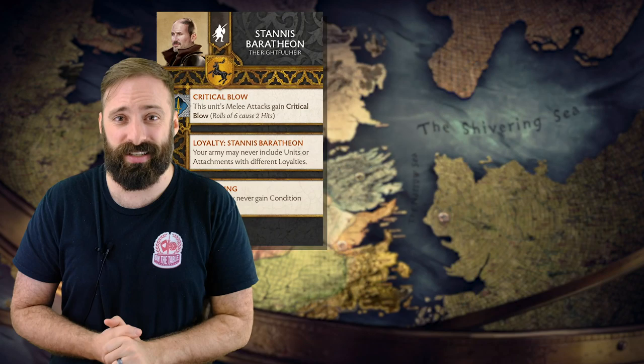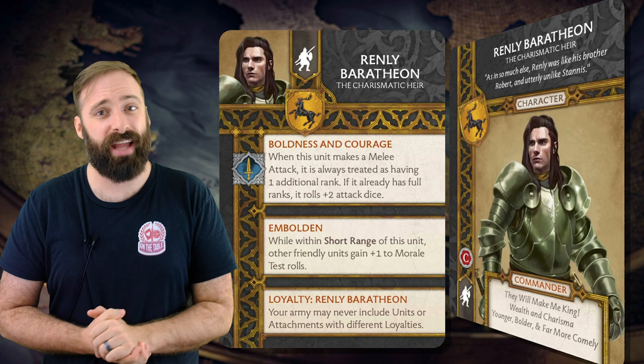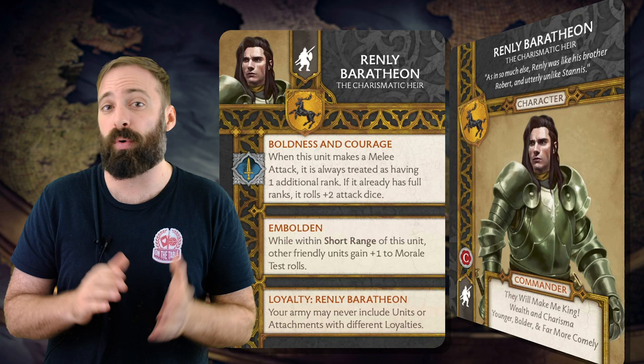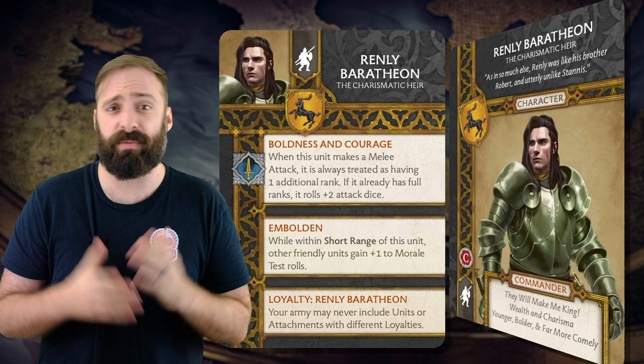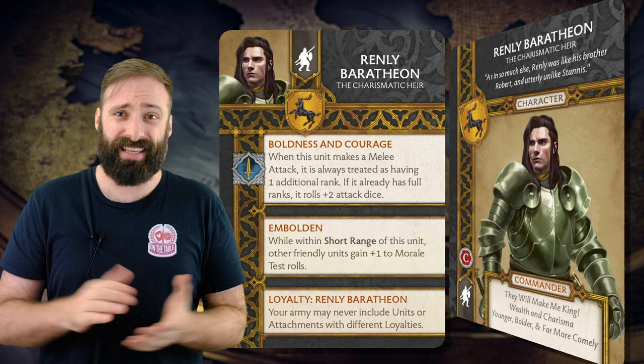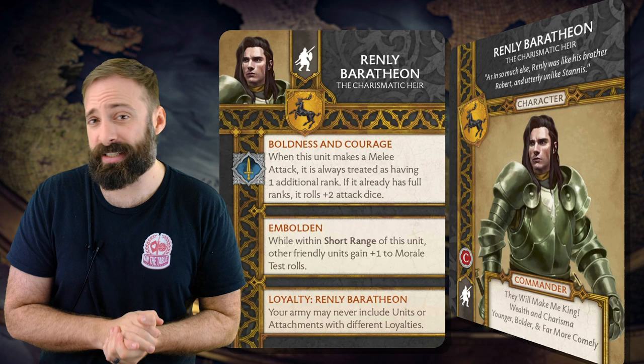Not being able to gain condition tokens is also an amazing boost to a unit. On the other hand, Renly Baratheon's Boldness and Courage ability allows him to count as having an extra rank, and if your unit already has full ranks it hits with plus two attack dice. Furthermore, the unit he's in gains the Emboldened keyword, which gives other units at short range a plus one bonus to their morale stat. Morale is a huge part of the Song of Ice and Fire Miniatures game, and that's great on its own, but it's going to be even better with some of Renly's cards which trigger off of morale. Like Stannis, placing Renly in any unit will give it a significant advantage, and you'll need to make the choice of whether you want to make a unit more well-rounded or double down on a unit's strengths.